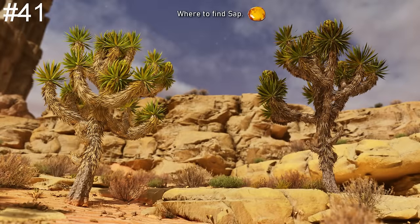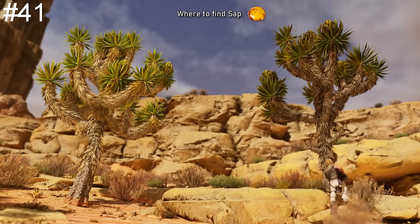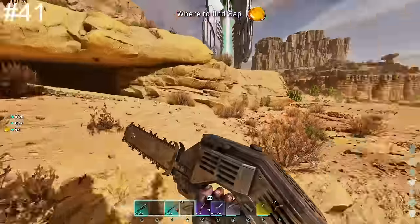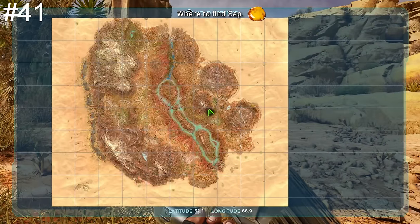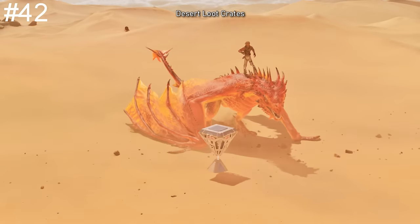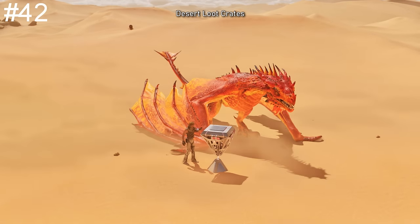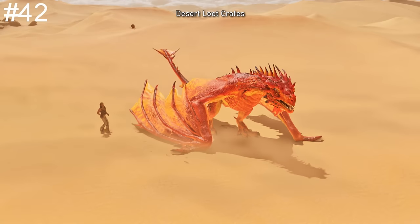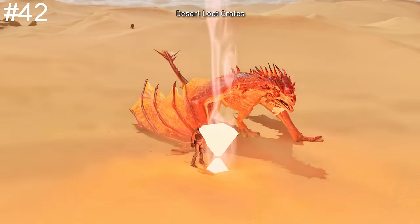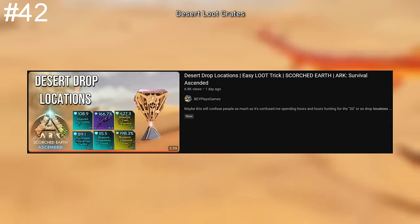Sap can be harvested from the Joshua trees scattered throughout the map, but there are two variants. The lighter shade of Joshua tree cannot be harvested for sap, whereas the darker shade tree is the one you want — and by far the best tool to use is the chainsaw. Desert crates are where you can find some of the best loot in the game. In this version of the map there are only three locations to search, and a lot of the time you can double-loot these crates as they will instantly respawn once you take the items out. I'll leave a link to their locations in the description.